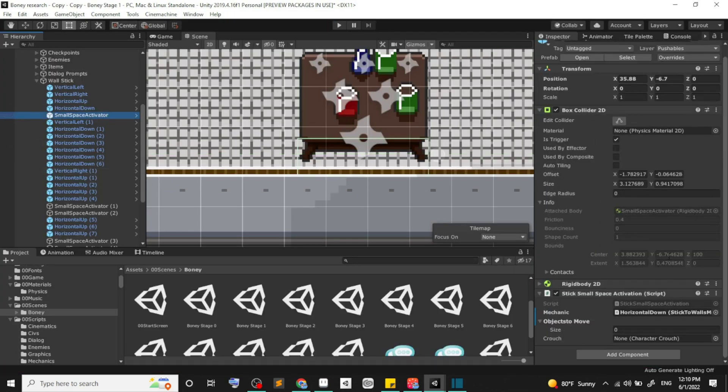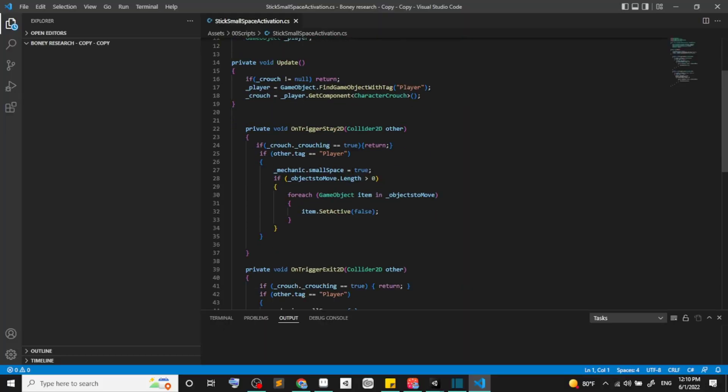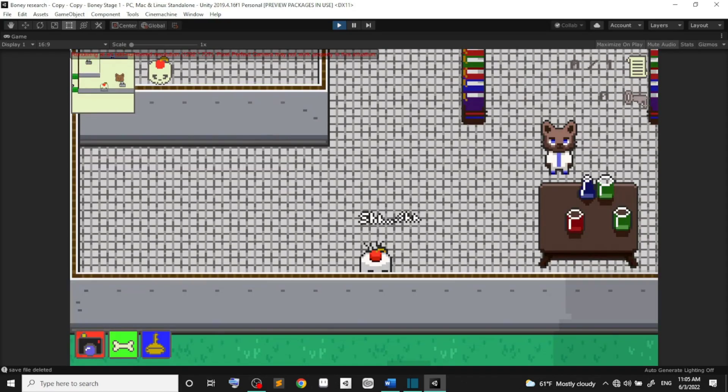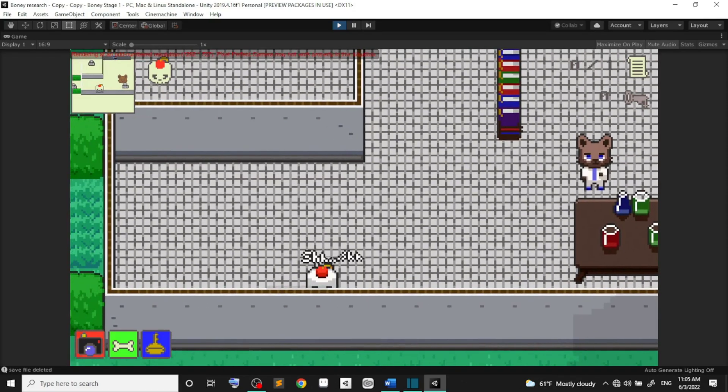So I changed it to one lone collider with a special activator in the small spaces, which activates the unstickable mode — so you don't have a choice but to go out of the small space. Also, you can now crawl right into the wall without getting up.